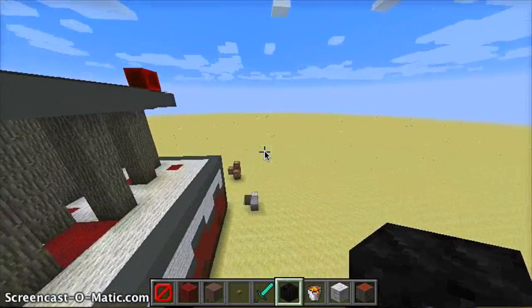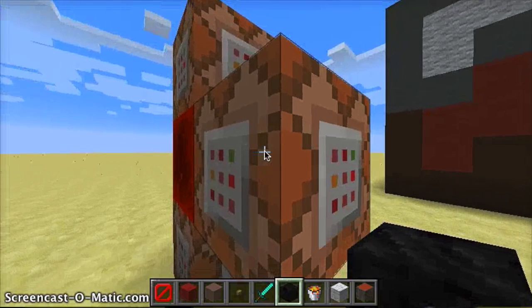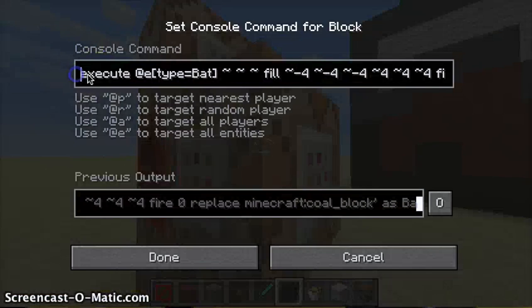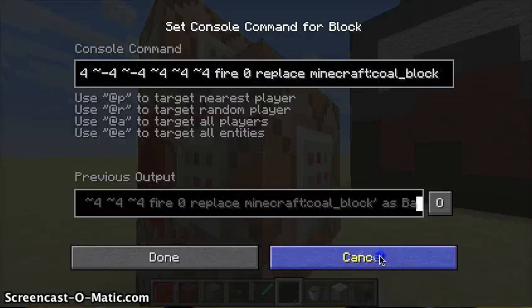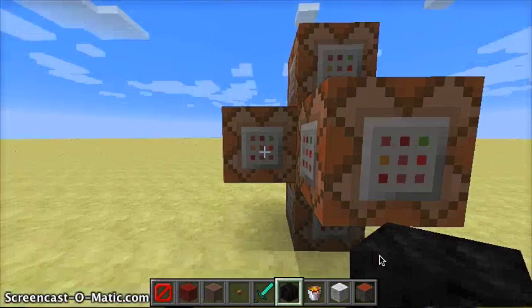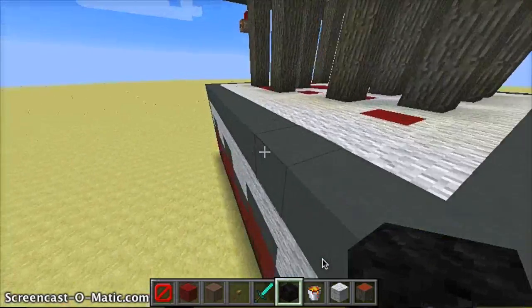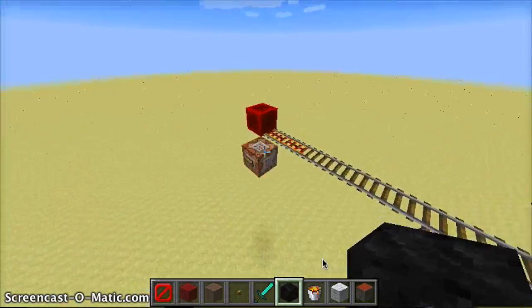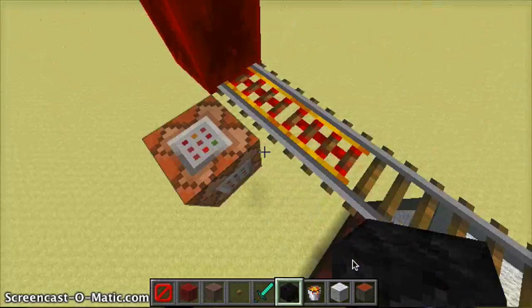It uses some pretty simple Redstone. Your average fill clock, and you've got an execute command running on a bat. The bat's filling a pretty large area with fire, but it's only replacing blocks of coal. So that's how it sets all the candles on fire. And then I just have speed for myself. The other important component is actually summoning the bat right on the minecart rail, riding a minecart rideable.